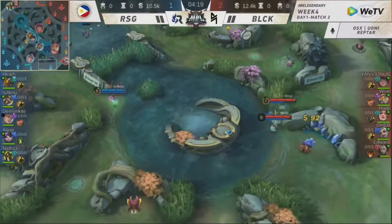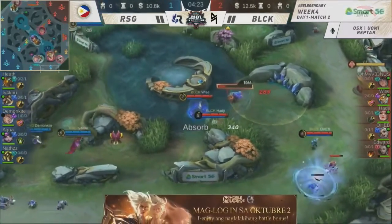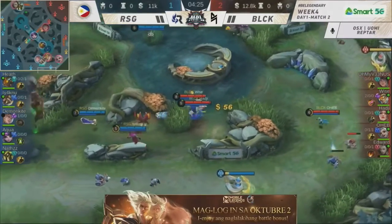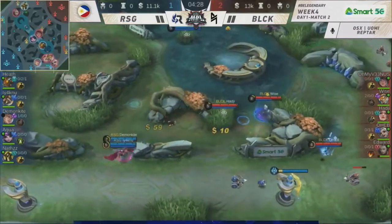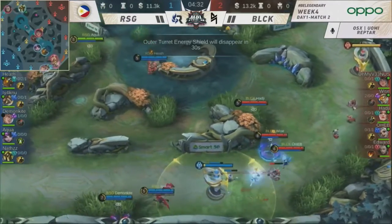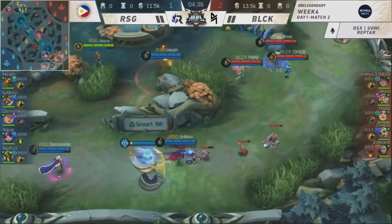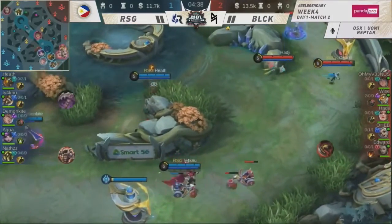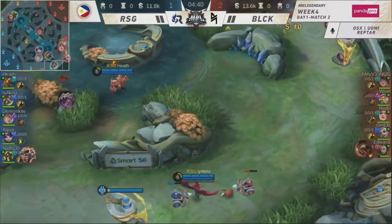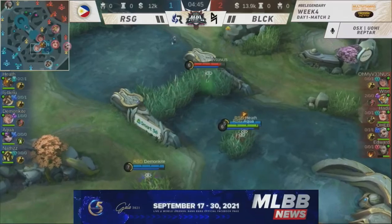Now Weiss is 2-0. You don't want to see this from a Bruno — he's already ahead of the Lancelot. We were talking earlier about how RSG can take advantage with the early game space. But right now Weiss is on a 2-0, being more aggressive. RSG was trying to burn down some resources just to activate Blacklist, and activating Blacklist at this point is already happening.